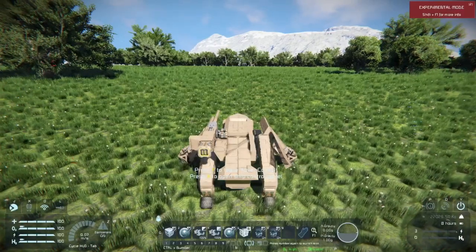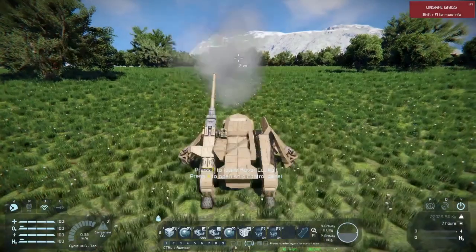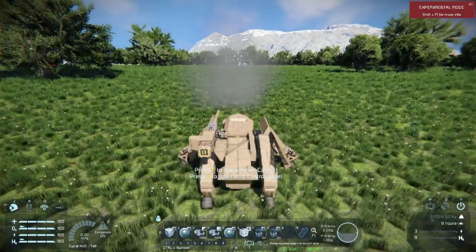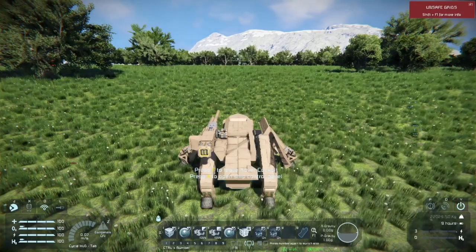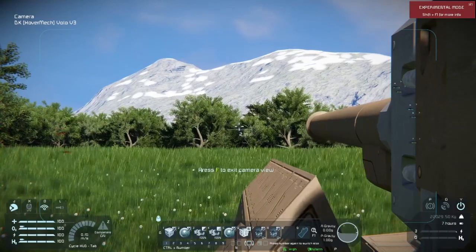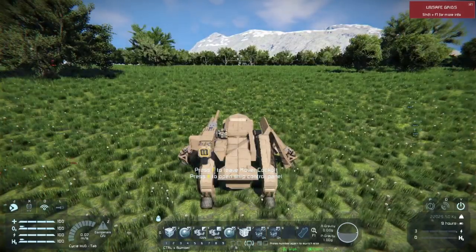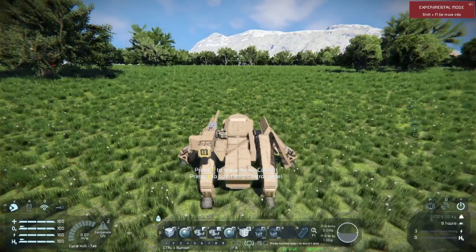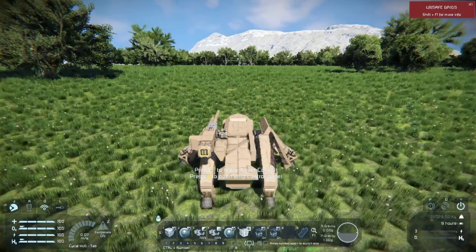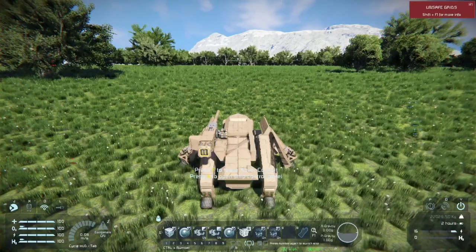Let me turn this off and explain the toolbar. Number one is our cannon — press that and it resets the gun via some kind of timer block system. Number two is our turret camera for the gun, very nice. Number three and four is the friction limiter, so I can lower the friction limit — right now it doesn't move now that I've lowered the friction.